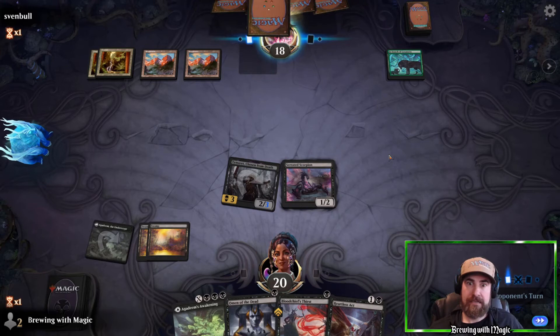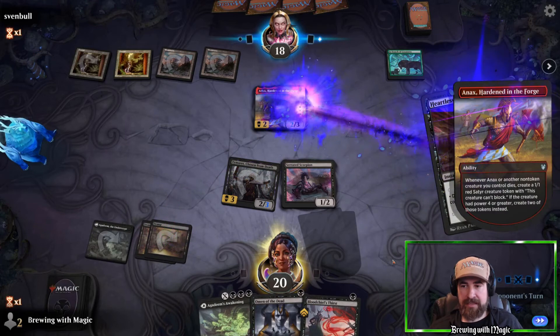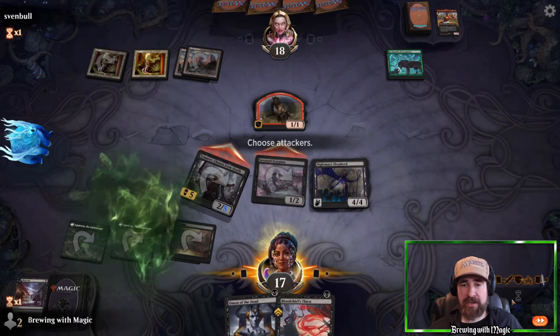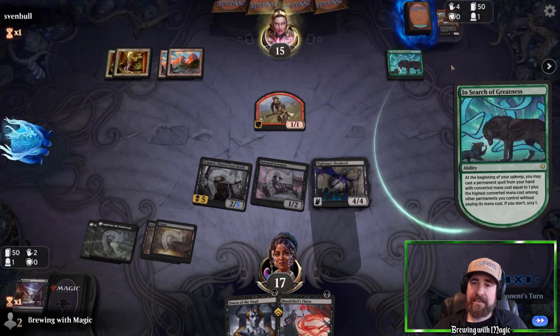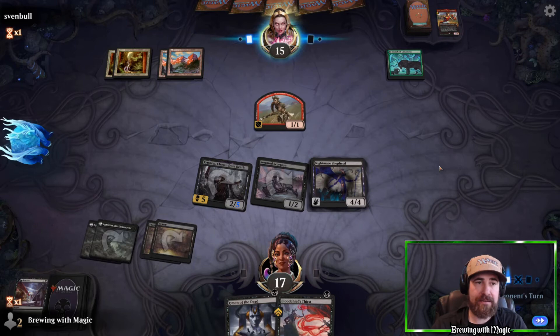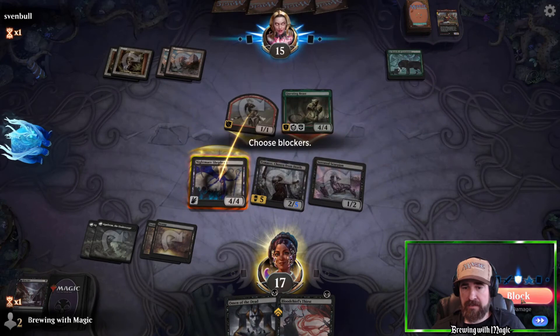They've got an Anax — so they're going to get a 1/1 no matter what. We let it hit the board and they pass. We definitely don't want to let Anax live. They have another one — usually why you'd lead with that. We pay three life and throw the Nightmare Shepherd we just top-decked, swing in immediately. They can't block with their little 1/1. They wanted Anax to stick for a free four-drop, but we got rid of it.